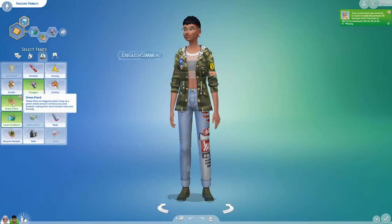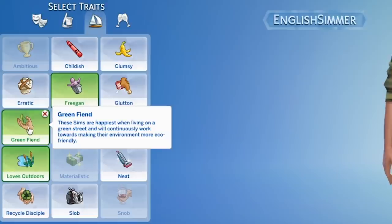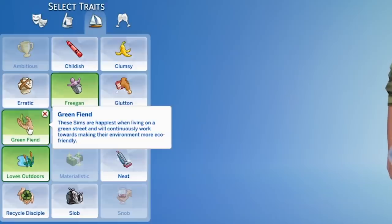Then we have the Green Fiend trait. These sims are happiest when living on a green street and will continuously work towards making their environment more eco-friendly. It ties in quite nicely with the Eco-Innovator aspiration because it's all about going green and helping your community push that green eco footprint.